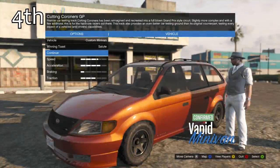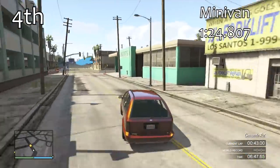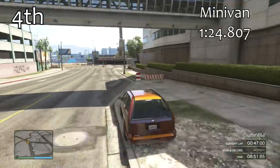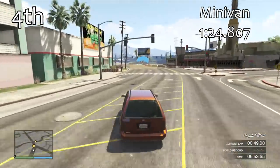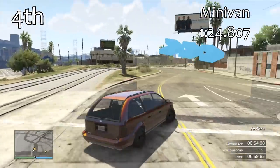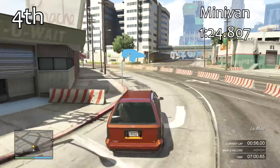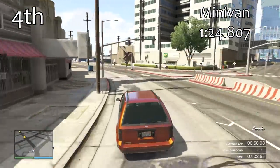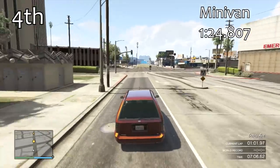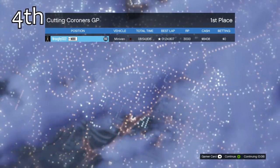In 4th place is the Minivan. The Minivan has reasonably good traction — it's not too bad. With a 1 minute 24.8, we've taken a good chunk of lap time off the Bobcat, and this is starting to get into the more serious vans. These are the ones that if you are doing serious van races with custom vehicles allowed, these are the vans you can use.